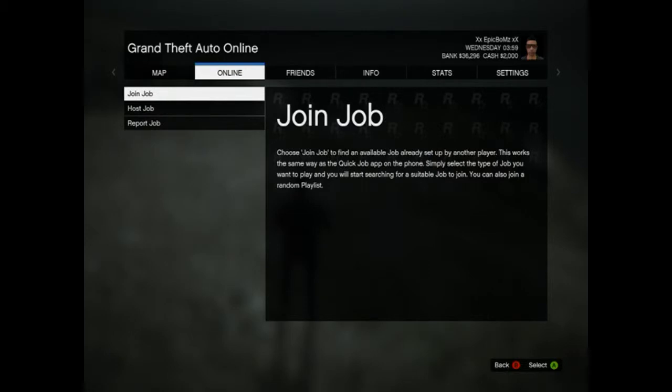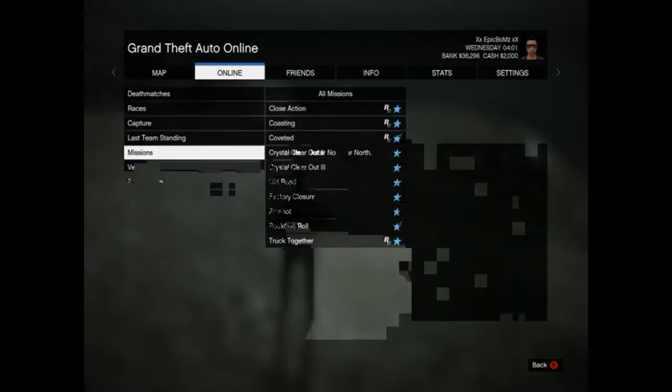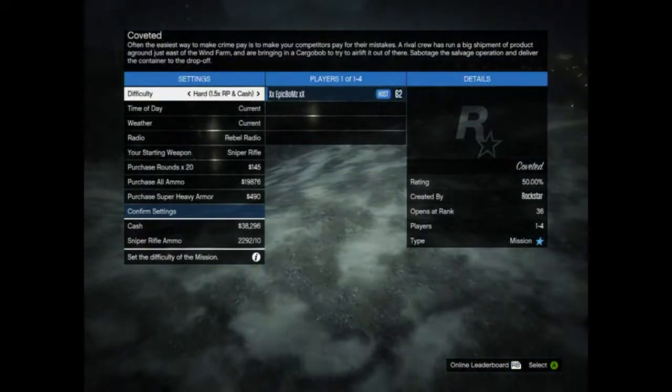To set up, click the Start button, Online, Jobs, Host Jobs, Rockstar Created, then Missions. It's called Coverted. When you host it, turn off the option that lets people join — I don't want anyone joining as this is my fourth attempt at recording.